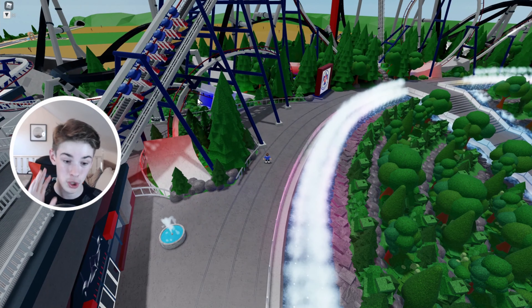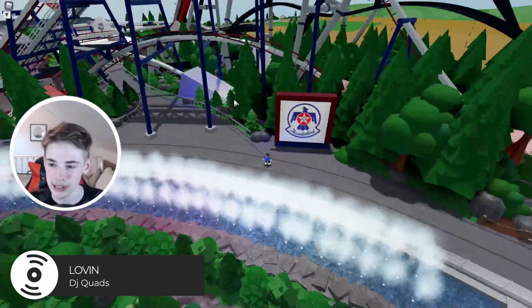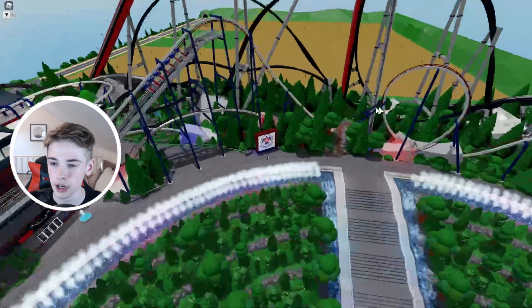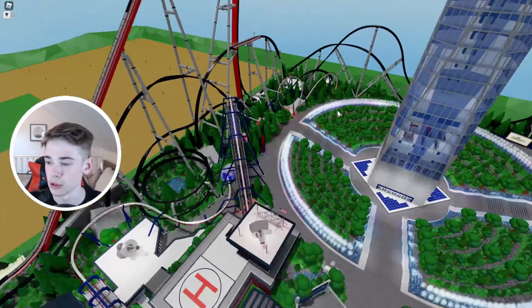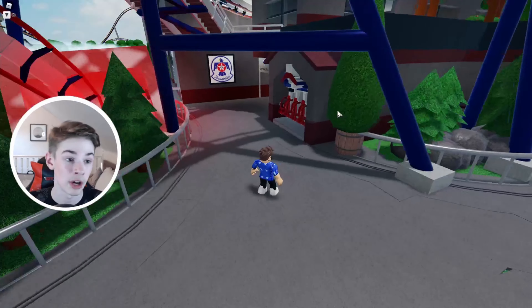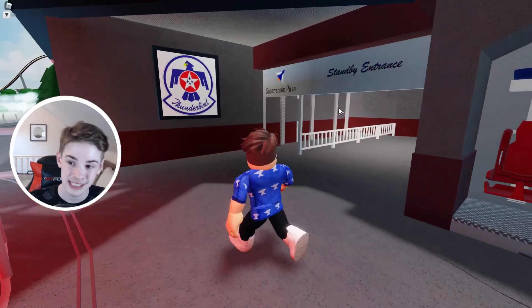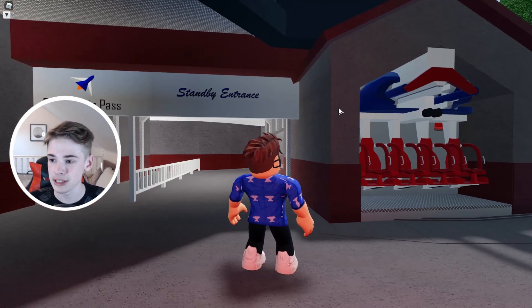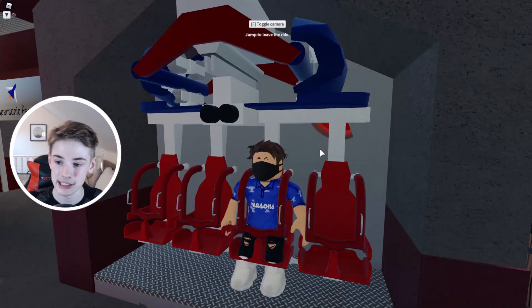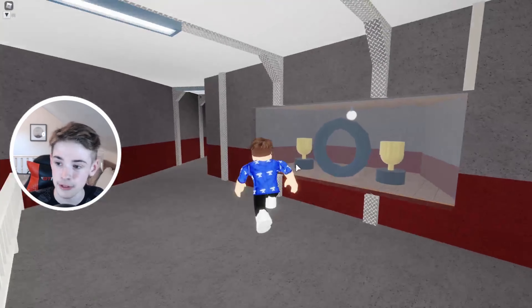Next we've got Thunderbird, which is a nice inverted coaster that runs throughout this area — obviously a lot smaller than the other two rides in the park, but still quite a notable ride. Something really cool to notice is there's a little tester ride thing so you can see if you can fit in and stuff — something a lot of real rides do but you don't really see in Theme Park Tycoon 2. We're going to go through the standard queue because I want to see all these little details.